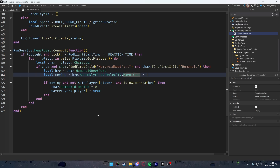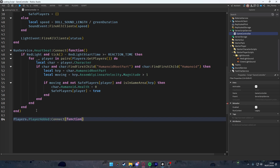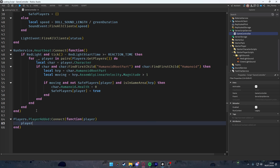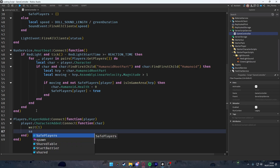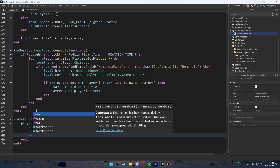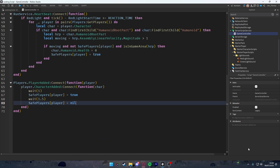Handle respawn protection: on Players.PlayerAdded, connect to character added, wait 1 second, then set safePlayers[player] = true, wait 1.5 seconds, then set safePlayers[player] = nil. This temporarily protects respawned players.